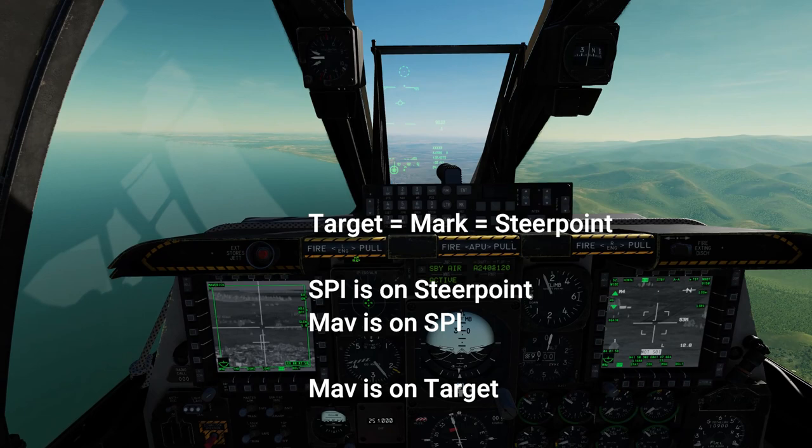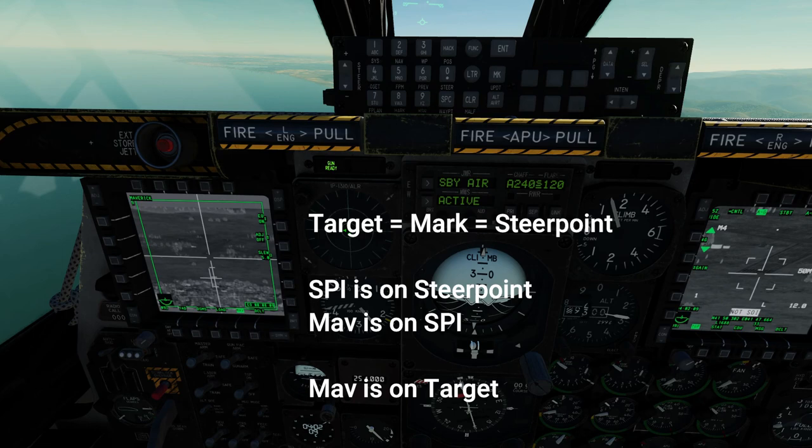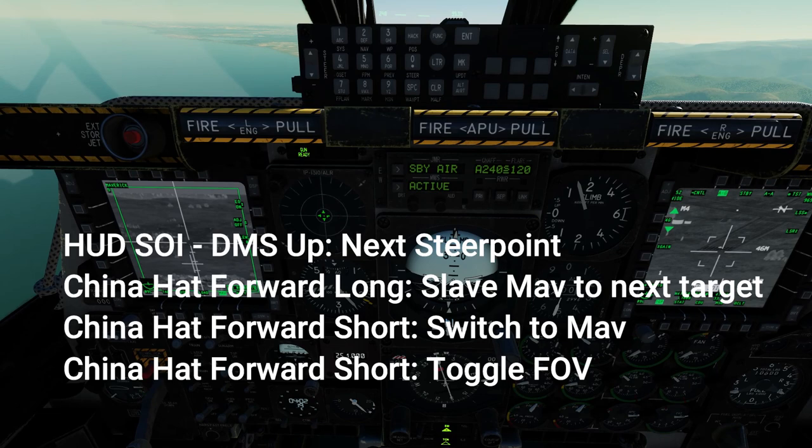So let's recap what exactly is going on here. We made our targets our mark points. We set our mark points as our steer points. We slaved the speed to our steer points and slaved our Maverick to our speed, and therefore to our target. Now we're going to use this to hit our targets as quickly as possible.